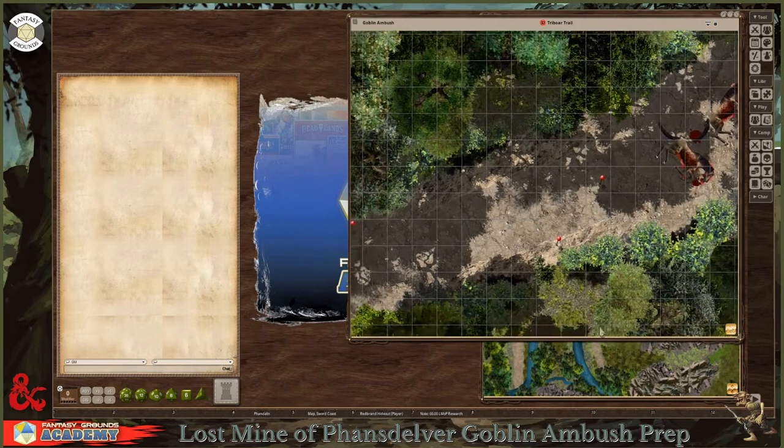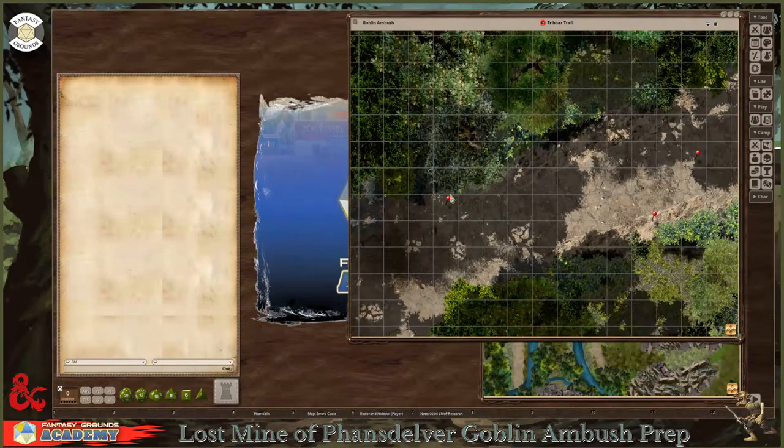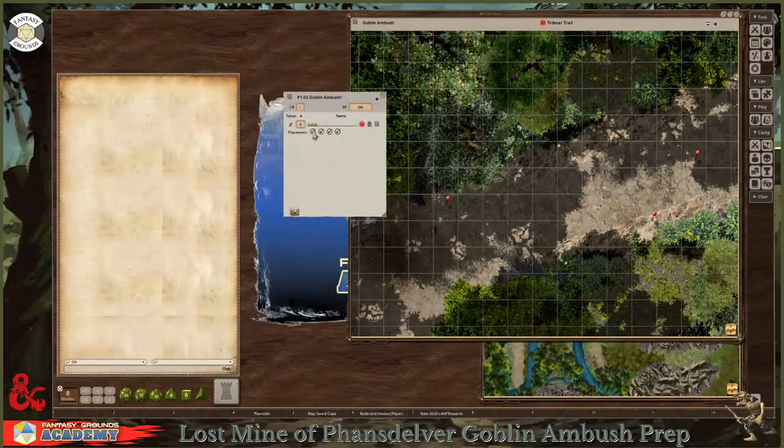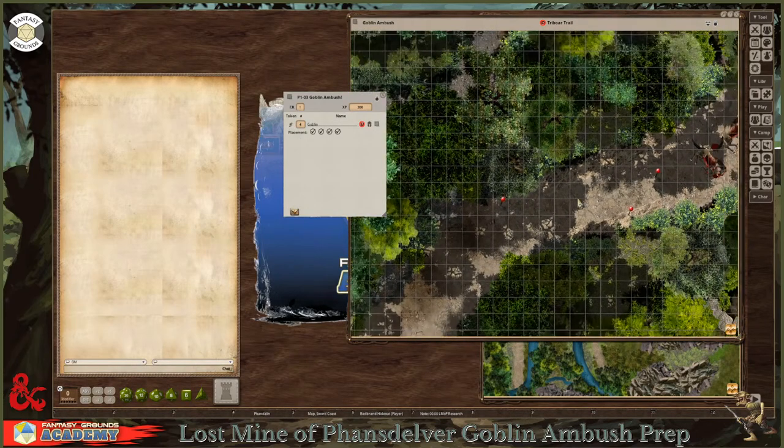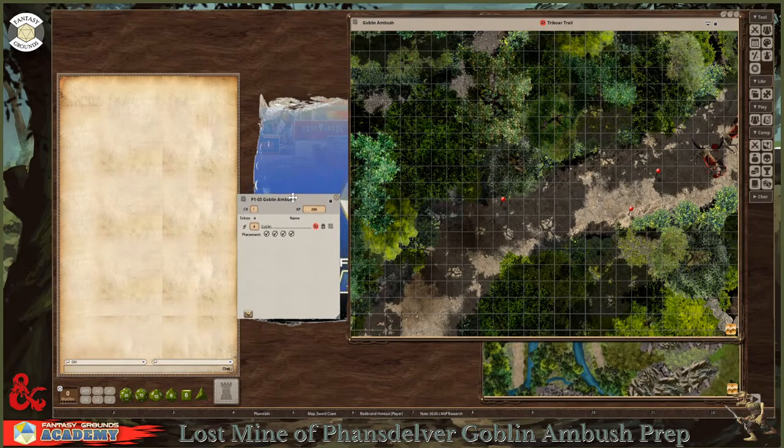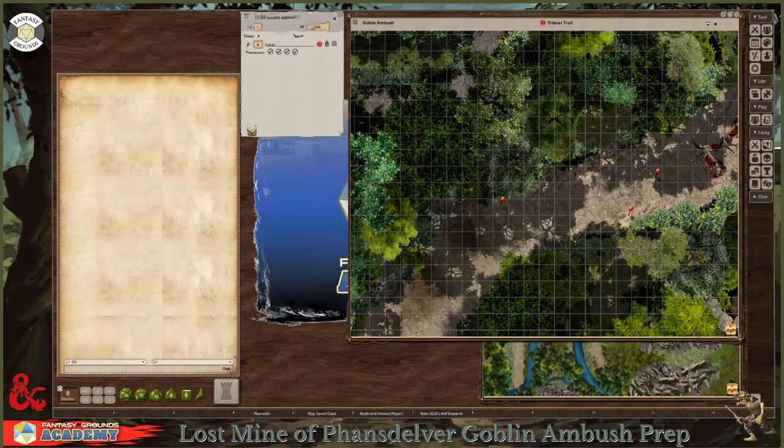Over here on the left I have the actual Ambush — these goblins are already pre-placed. The little token has been replaced to update the generic pogs. When you start this encounter and hit the down arrow, the goblins are already on the map. However, I want to take this one step further and add some things to make this encounter more meaningful and detailed.